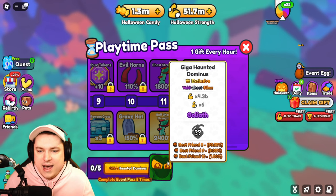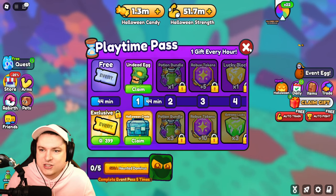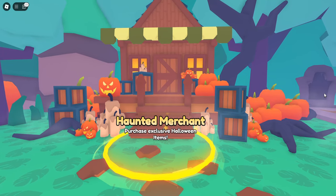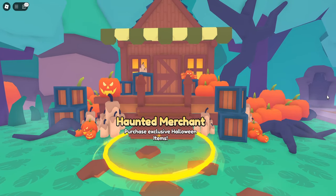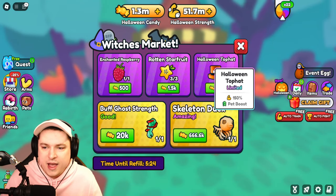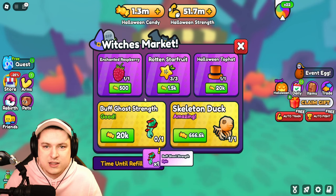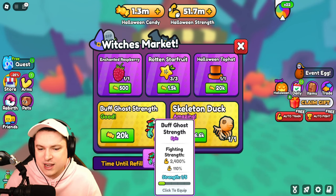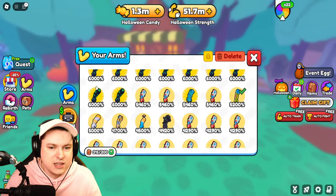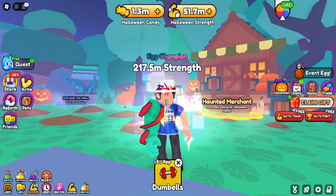Up next we have the brand new haunted merchant, which holds the new best-in-slot arms and exclusive items. We have the Halloween top hat and the Ghost Strength arm — I'm definitely getting the 20k, 110% arm. That's a brand new arm, and once equipped this thing actually looks pretty nice.